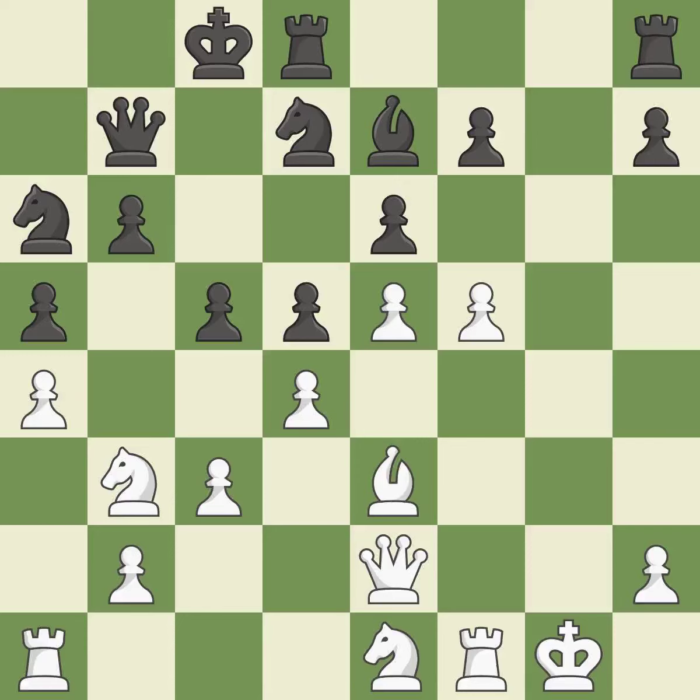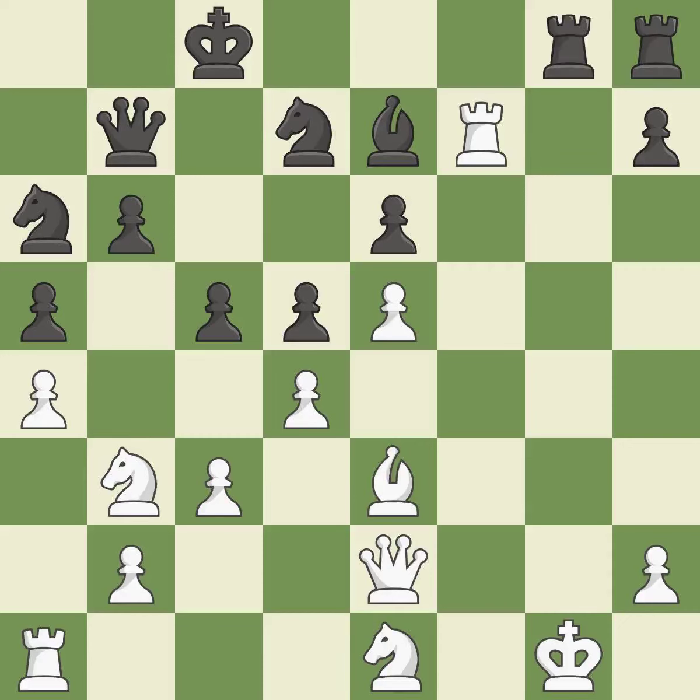This threatens to take an open file with a rook — it is best. This misses a chance to trample a bishop — it is incorrect. Recaptures — it is ideal. This confines the opponent's king while also moving a rook to the 7th rank, activating it — it is quite good. This misses an opportunity to defend a bishop that was under attack — it is a mistake.